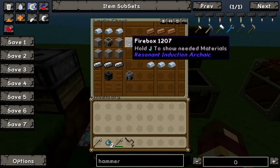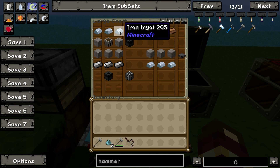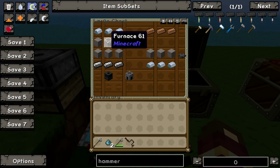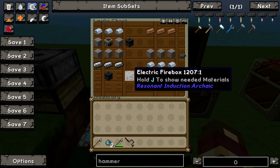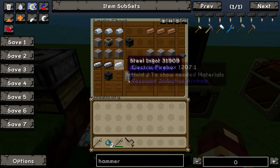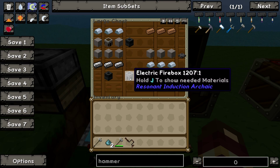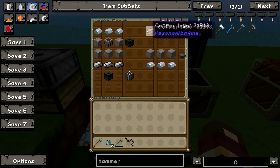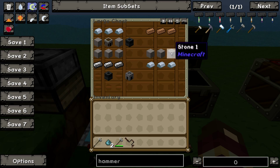The next level is a bit more complicated. You're going to need a fire box — this allows you to heat things above it and it's got loads of different features. To make it, you just put three stone on top, stone around the sides, and a furnace in the middle. There's also an electric version of fire boxes, where it starts to overlap between the two areas. To make that, you put copper wire around the edge, three steel ingots, and a fire box in the middle — and that gives you an electric fire box. To make copper wire, it's just three copper. Another cool thing is a hot plate, which allows you to cook food — that's just three stone on top and three iron underneath.